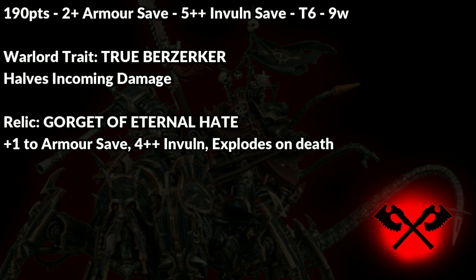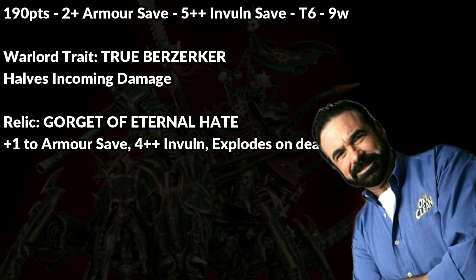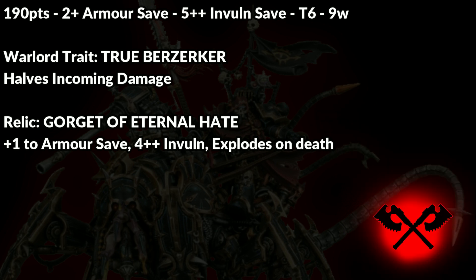In addition, when the Disco dies he will explode, and every enemy unit within three inches will suffer D3 mortal wounds on a two to five, and three mortal wounds on a six. That's pretty tanky — a one-up, four-up, T6, nine-wound model that halves damage. But wait, there's more.